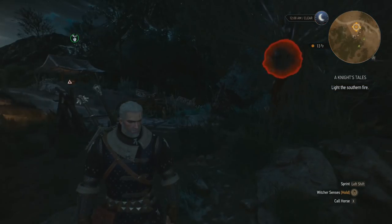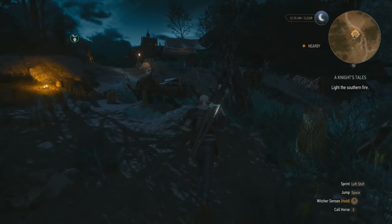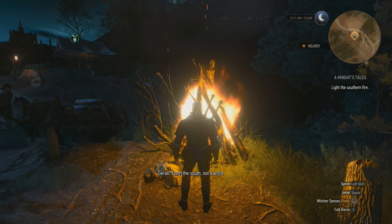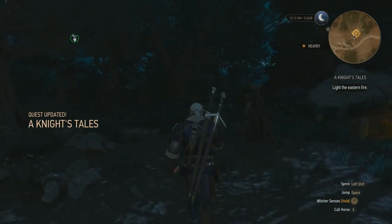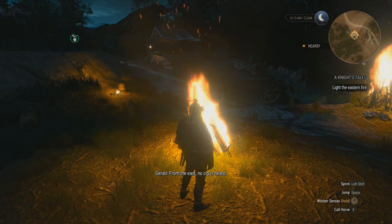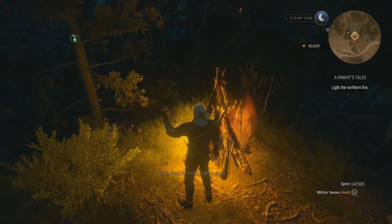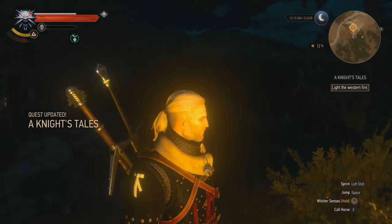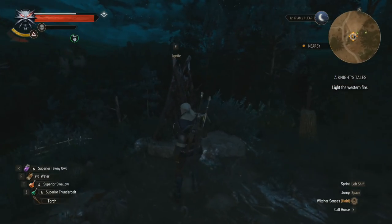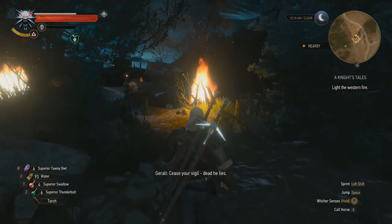Light a southern fire. Let's do this. 'Look your last to the world's four winds. From the south, not a word.' And now the eastern fire. 'From the east, no cry is heard.' And the northern fire. 'From the north, silent sighs.' I actually lit myself on fire. And now the final one. 'From the west, pure hollow eyes. Cease your vigil — dead he lies.'